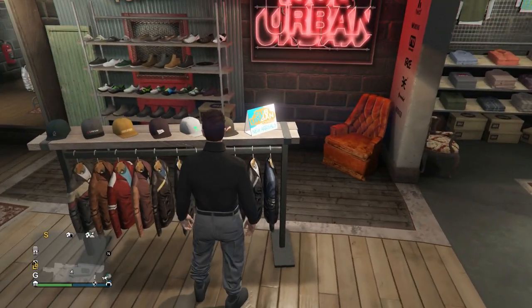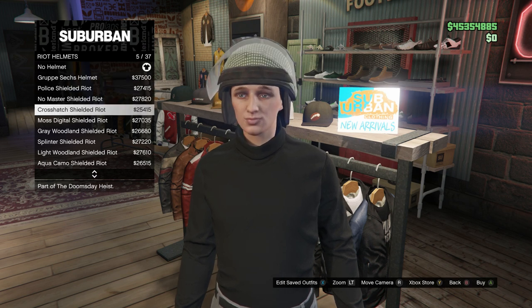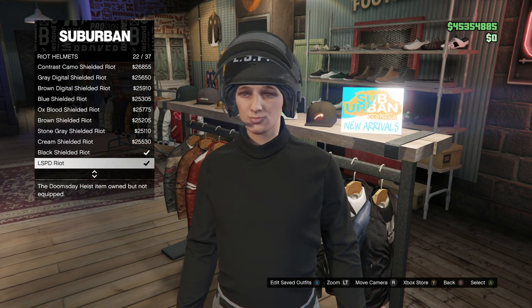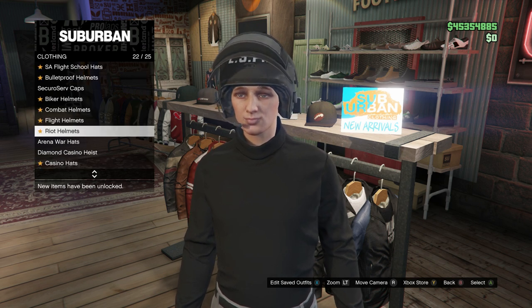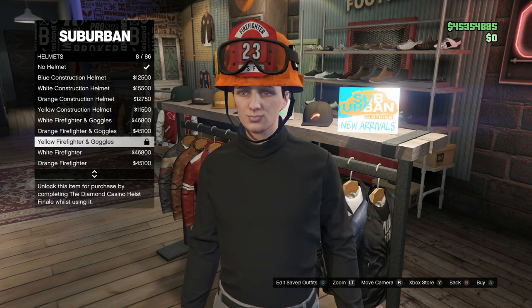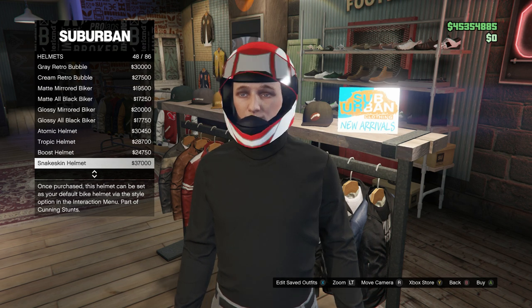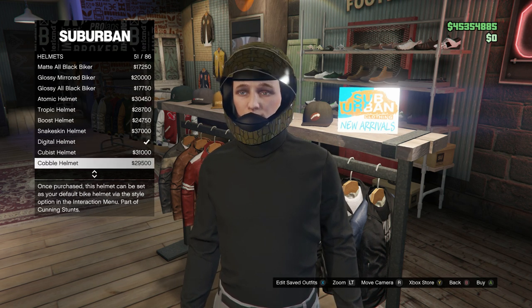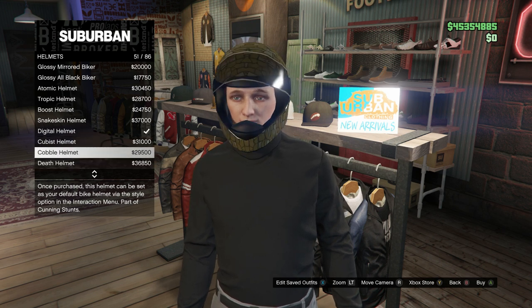Go to the hat section. In the hat section, scroll all the way down to riot helmets, then go down until you see the LSPD riot helmet and equip it. From there, back out and go up to helmets. Inside helmets, look for four specific helmets that will decide which color you get at the end — scroll until you see the Digital, Cubist, Cobble, and Death helmets.